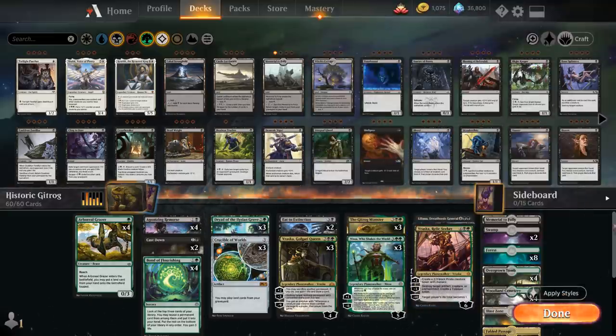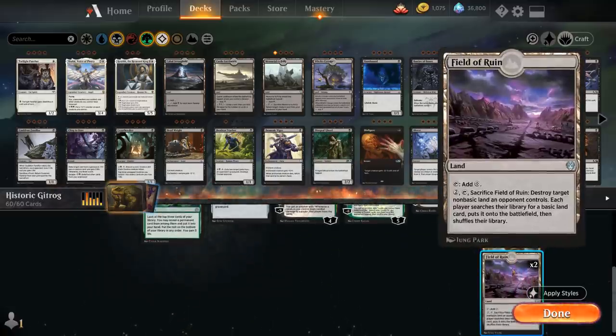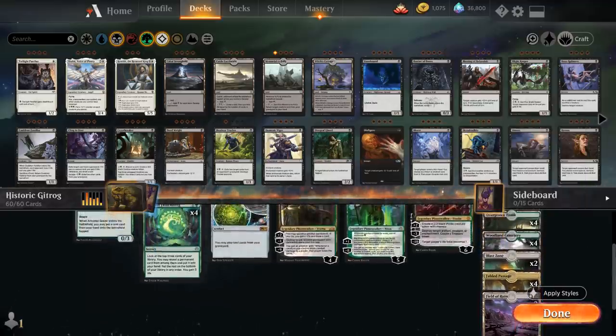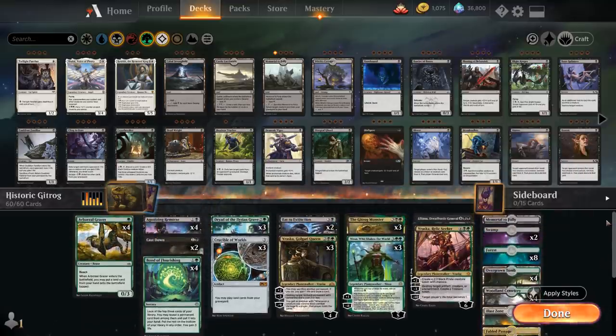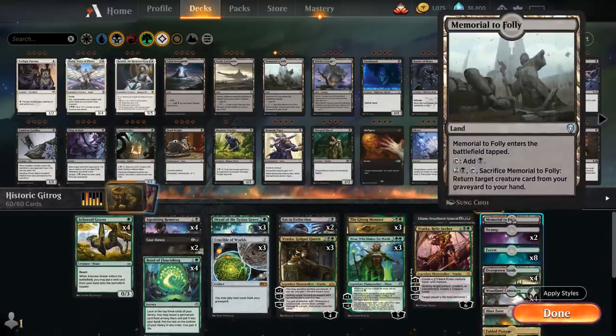Looking at other lands we can easily sacrifice: two copies of Field of Ruin, which can destroy opposing non-basic lands, ends up in the graveyard, and draws a card with Gitrog Monster. We can also replay it with Crucible of Worlds to maybe run the opponent out of non-basics. Two copies of Blast Zone, great against aggressive decks — sacrifice it to blow up all cards with a certain converted mana cost. And one copy of Memorial to Folly, which we can sacrifice to return a creature card from our graveyard to our hand.